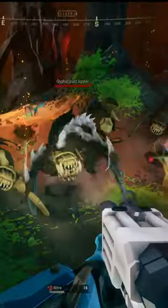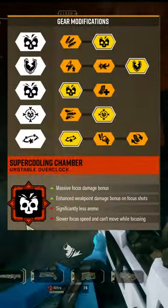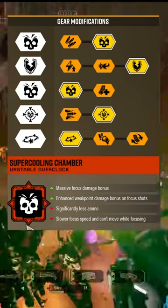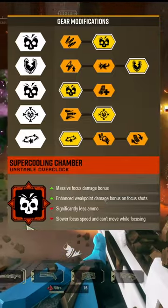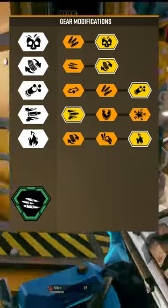Now there is only one correct way to build super cooling chamber and that is like this. This is going with the maximum amount of damage: damage in tier one, armor breaking in tier two, damage in tier three, damage in tier four, and stun in tier five. And the only correct secondary to play this with is the jerry-rigged boomstick with the double barrel building, also all for damage.